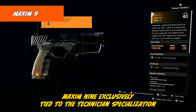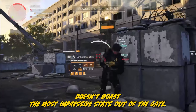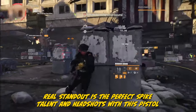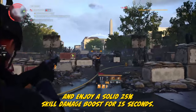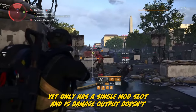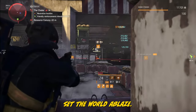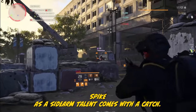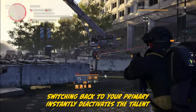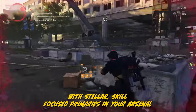The Maxim 9 is exclusively tied to the Technician specialization and doesn't boast the most impressive stats out of the gate. The real standout is Perfect Spike: land headshots with this pistol and enjoy a solid 25% skill damage boost for 15 seconds. Yet it only has a single mod slot, and its damage output doesn't set the world ablaze. Spike as a sidearm talent comes with a catch — switching back to your primary instantly deactivates the talent. With stellar skill-focused primaries in your arsenal, this is a dilemma.